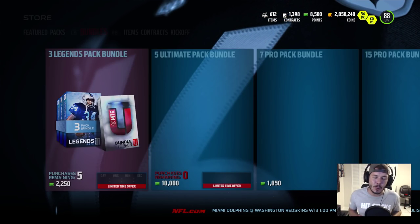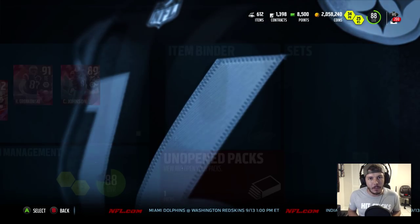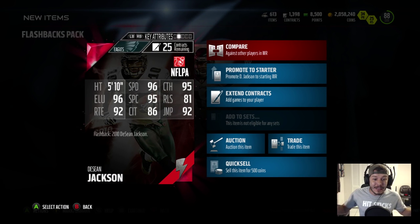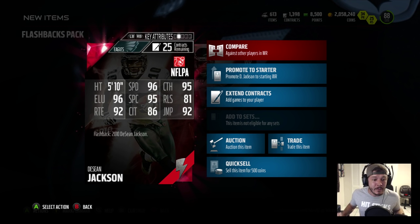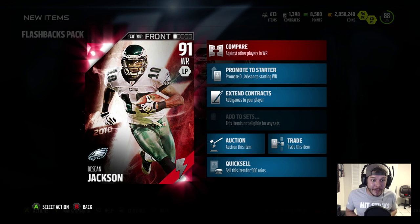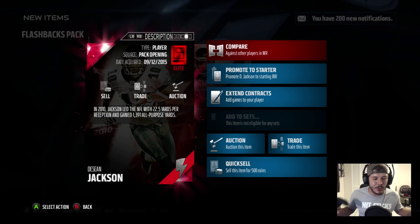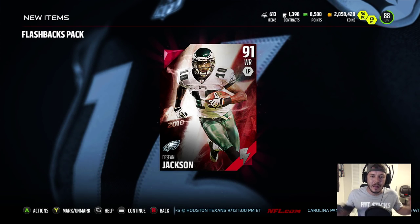Flashback pack opening. We want to pull Antrell Rolle, Deshaun Jackson, CJ2K, and Michael Vick — anything else is unacceptable. Bring Michael Vick home to the Toke Squad! Deshaun Jackson! Let's go! 96 speed, 95 catching, 95 spectacular catching, 86 catch in traffic, 92 jumping, 96 elusiveness, 92 route running — this guy is a beast! What an epic pull! I was expecting to get the worst one. In 2010, Jackson led the NFL with 22.5 yards per reception and gained almost 1,400 all-purpose yards. Deshaun Jackson is home.